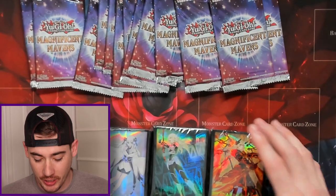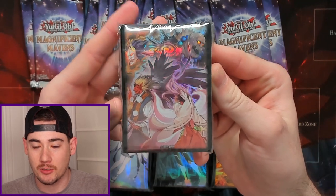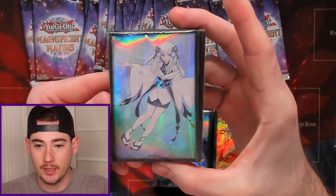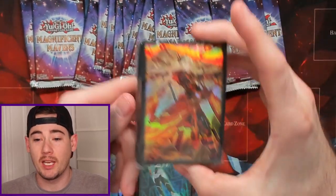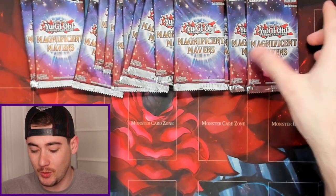At 115 cards, this set is probably going to be the hardest to complete. Let's get into Magnificent Mavens. We're going to be starting this journey with four mini boxes, and these are the card protectors we got. There are 70 of each and I think there are six different variants. We got a little waifu right there and some more waifu action, but we already got four of the six variants.